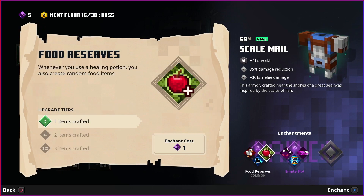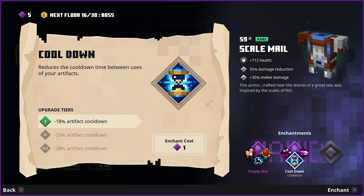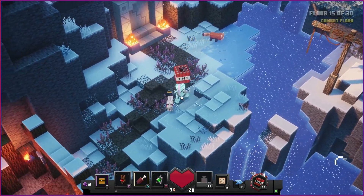Pet boost - whenever we use healing potions we spawn food. But this one resets and lowers the artifact cooldown, so I'm pretty much obliged to take it.